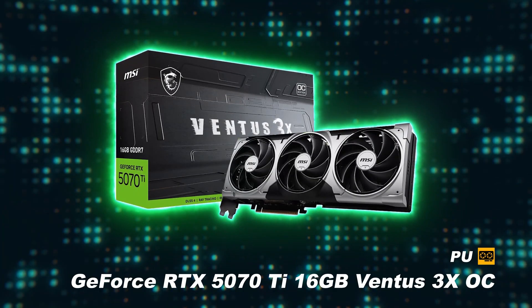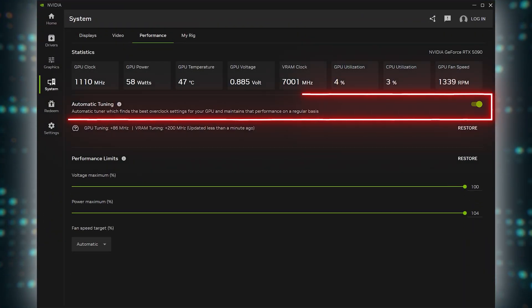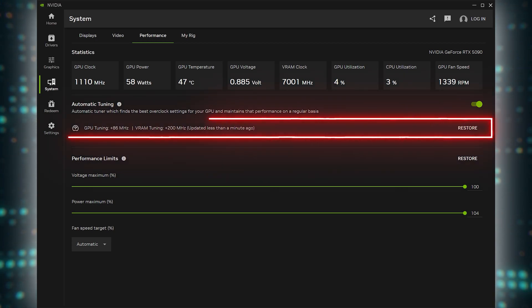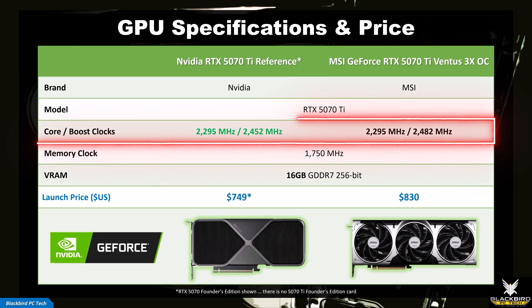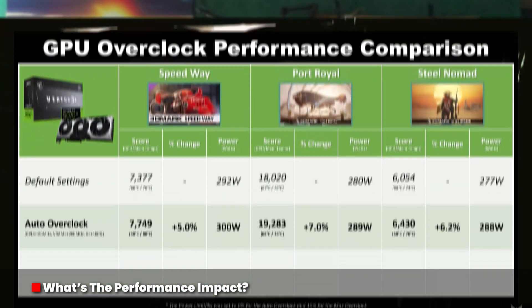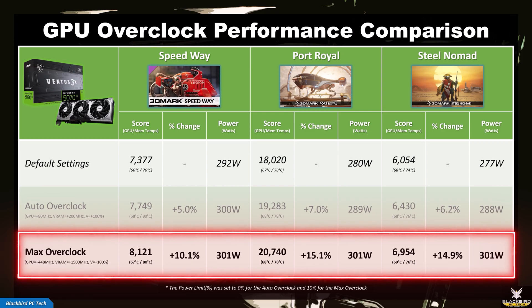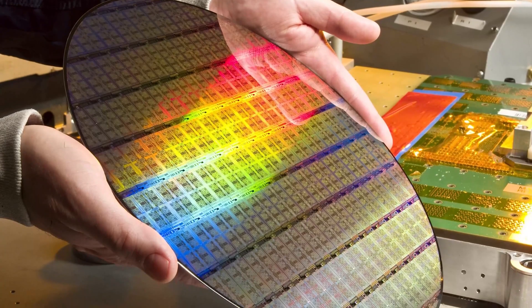Once you've established a stable overclock, you can rerun your benchmarks to see the performance impact. For my MSI GeForce RTX 5070 Ti Ventus 3X OC, I also ran the automatic tuning option in the Nvidia app, found in the performance tab under the system menu. It takes about 30 minutes to run and resulted in a GPU boost clock of +80 MHz and memory clock boost of +200 MHz — a roughly 6% increase in scores with a 10W increase in power. However, when you look at the max overclock, you can see just how beneficial it is to spend time manually tuning your GPU, with increases of around 13% and a 10 to 20W increase in power, while temperatures remain similar.